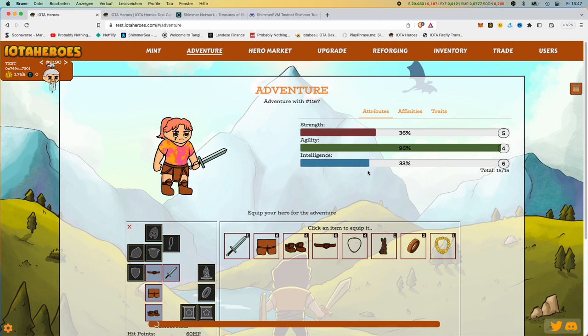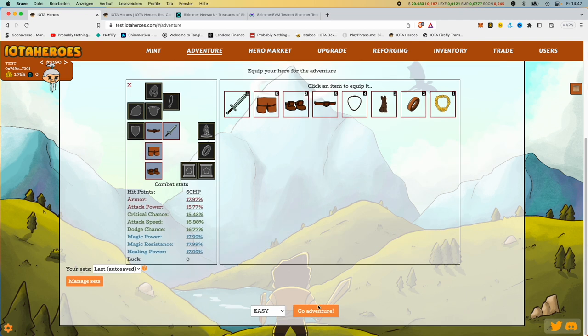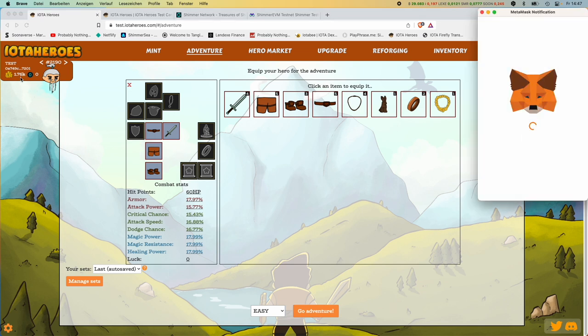And because it goes so fast and because it's so much fun, we have another hero. This one has a slightly different skill set — here we see that she's more intelligent. That's how it turned out. Now we'll send her on an adventure too, because it's so quick, so easy, and so cheap — and because I also need more money.